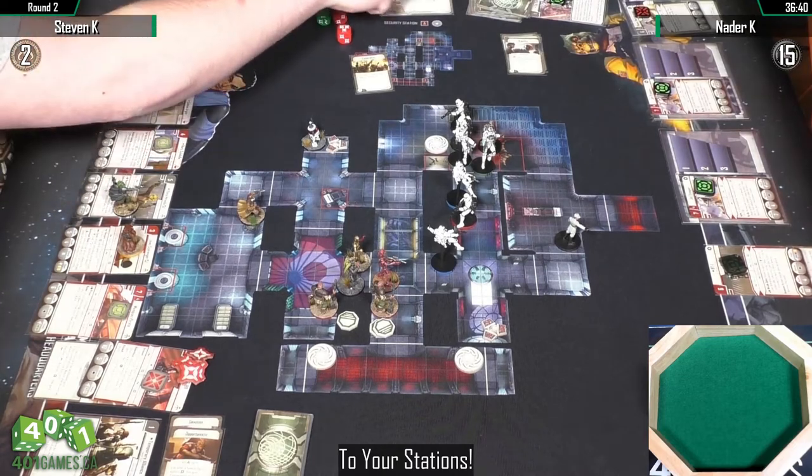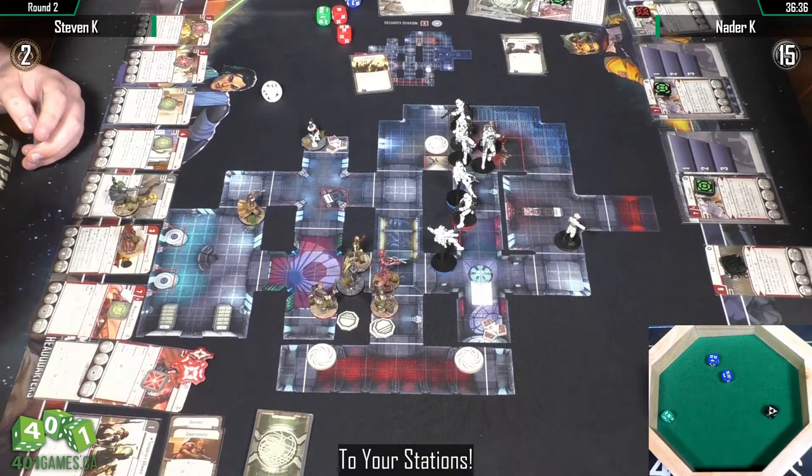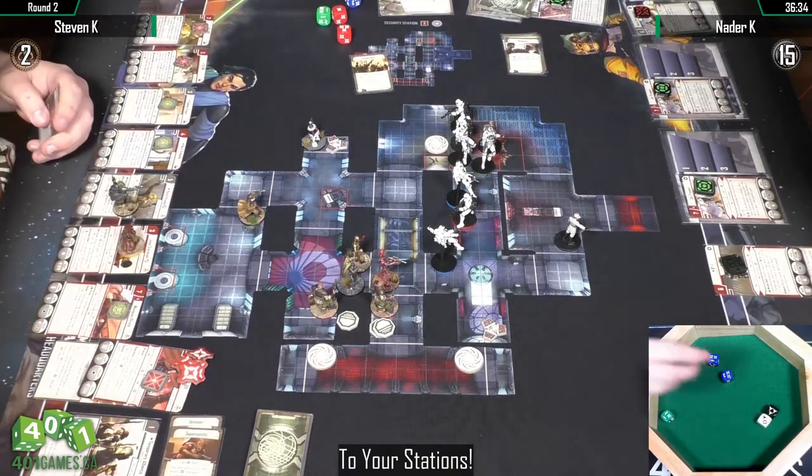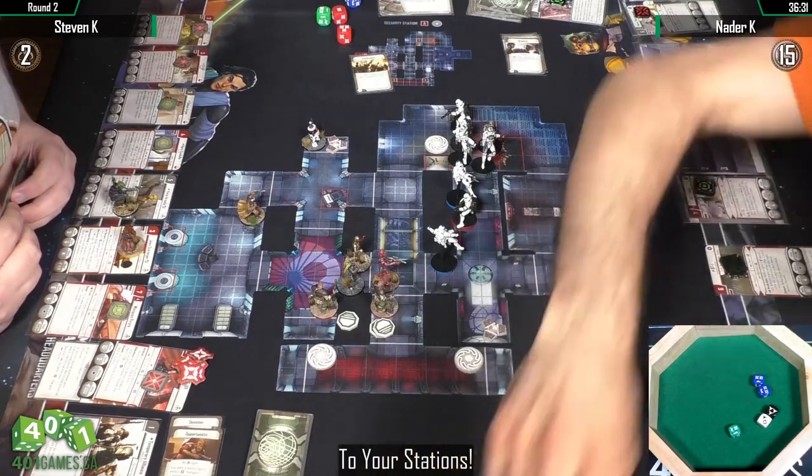Steven decided to play it safe with IG, keeping him around the corner and not doing a second attack. Natter's Jet Trooper is using its ability, rolling the extra blue die. I love what Steven did here — setting up with C-3PO and Hera beside him for defense. Another beautiful roll — wow, I think he just blocks everything, only one damage!